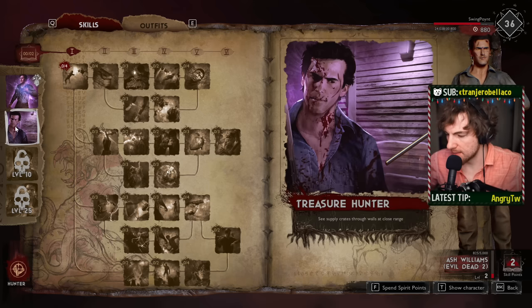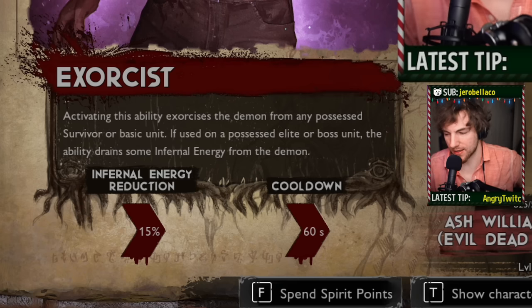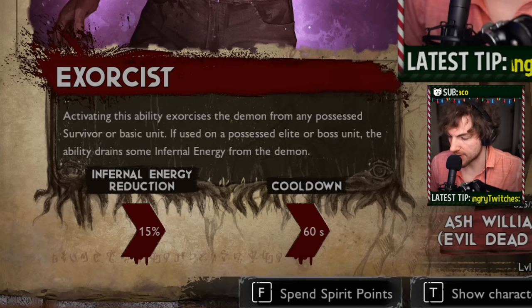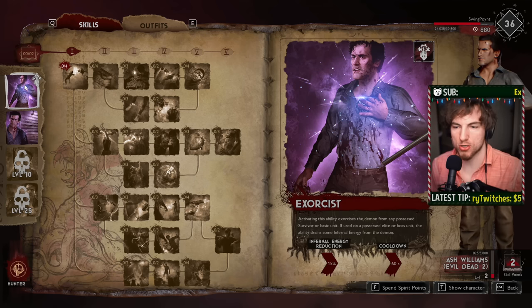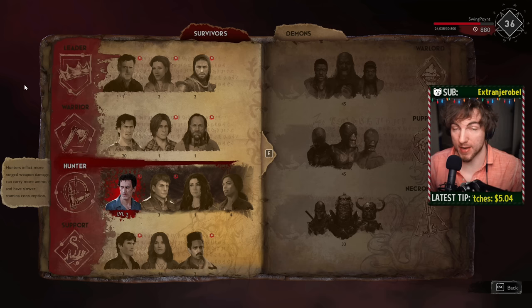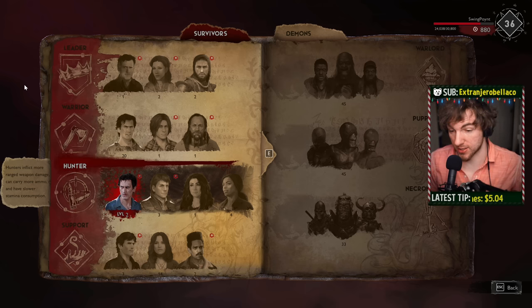You might be wondering about Hunter Ash - can't he stop a possession? Yeah, but no. His skill only provides a 15% energy drain, and frankly that's not enough. If a demon is sitting there with 200 infernal energy and they power possess, 15% is laughable - they're still going to be in that unit forever. Hunter Ash is not the pick here. If the demon is going big on survivor possessions then Hunter Ash is great, but if they're going for the Demi-Eligos, Hunter Ash isn't going to do anything. On top of that, Hunter Ash is ranged, and guns are not good against Demi-Eligos.